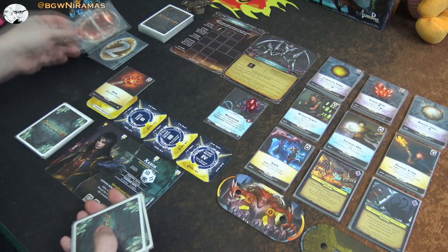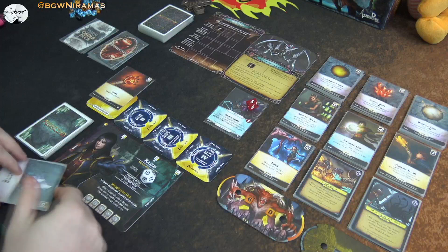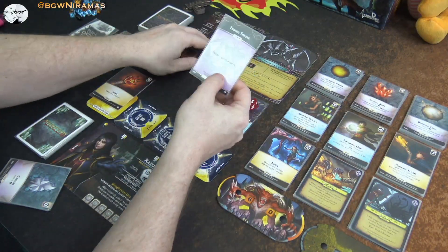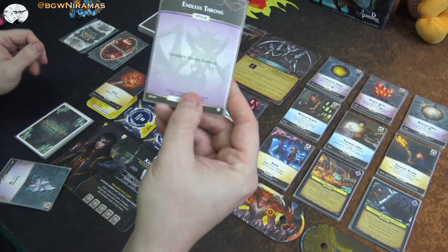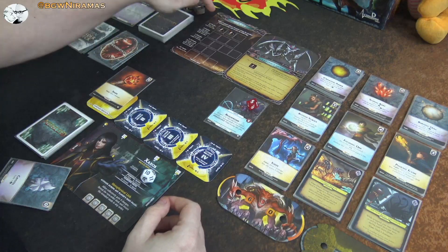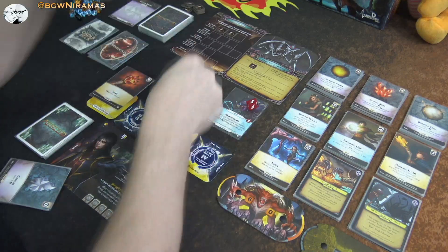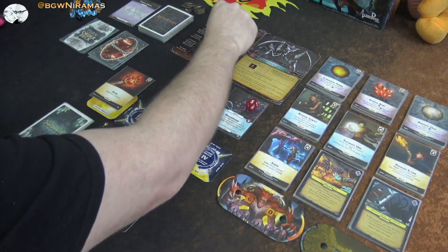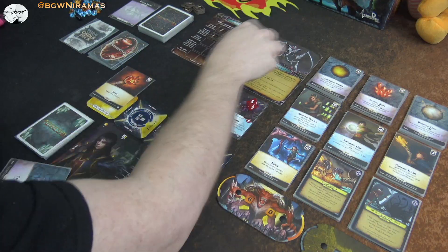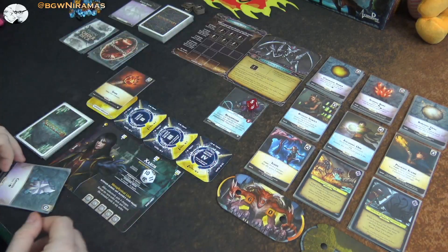It is the nemesis turn. The Brood Womb adds a husk into play. Then the queen will swarm. When she swarms at this level with zero to three husks, all that happens is we place four new husks. On the next level, if she were to swarm, any player discards a prepped spell and we place two more husks into play. So it just keeps getting worse.